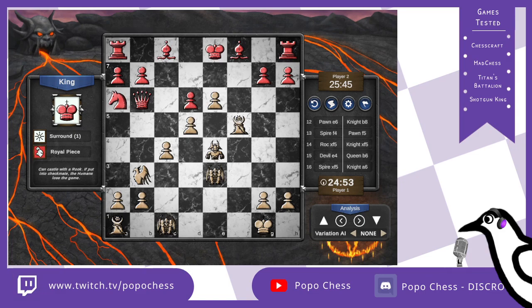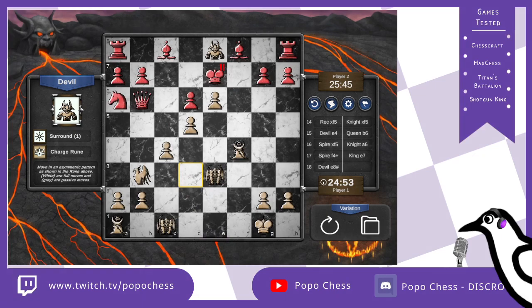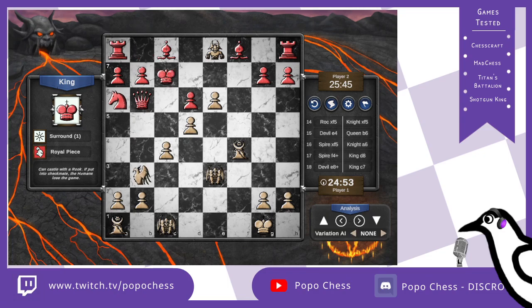Congratulations if you have the first part of the problem: it is to slide back the spire to f4 with check. Where do you move? You have two ways for the king to move — you can't block this check, technically you have no piece to put in between. If you move the king to e7, this is immediately losing, because you put the devil here and then checkmate. That 4-0 leap move is just incredible. So king is forced to play on d8, and then how do you continue? You put the devil on e8 — that was the second move to find.